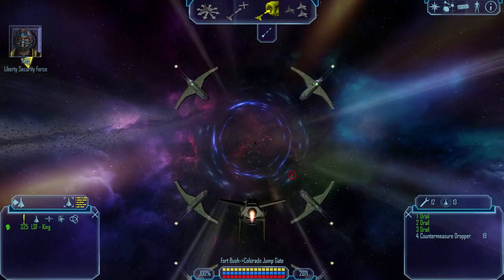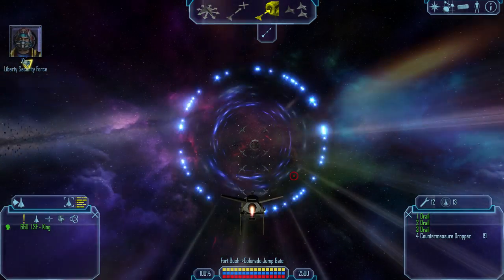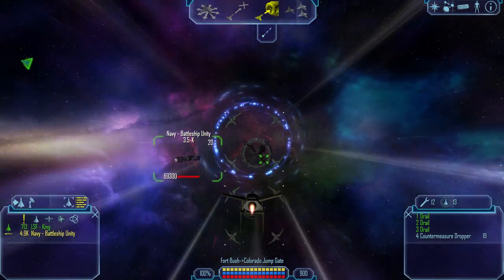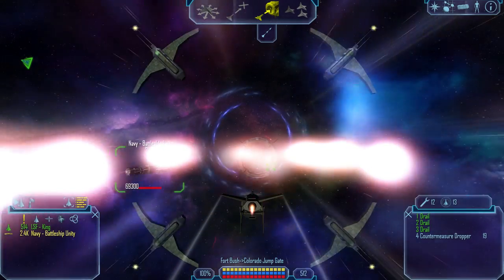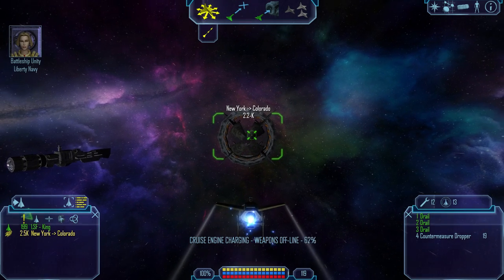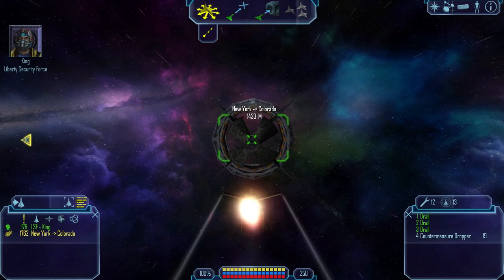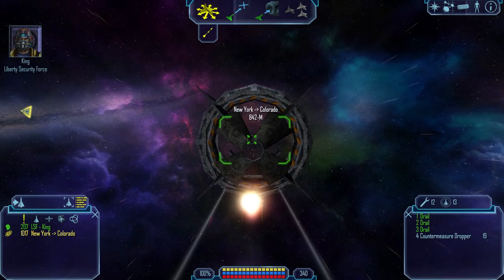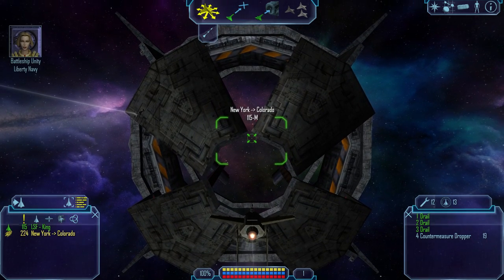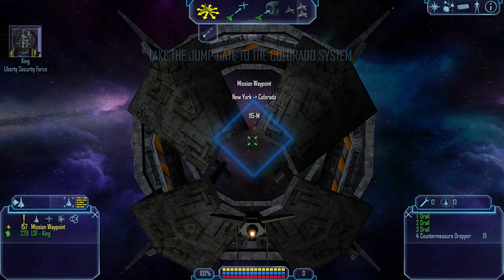Ever since the attack on Schultzky, the Navy has moved heavy battleships to all jump gates. Every ship going in or out of the New York system is being scanned. Battleship Unity. This is jump gate control on Battleship Unity — please identify yourselves. Over. Unity, this is Patrol Gamma 6 on special LSF assignment. Requesting permission to jump to Colorado. Over. Patrol Gamma 6, you're clear to proceed. Over. Roger that, Gamma 6 out. That wasn't too bad. Let's go.